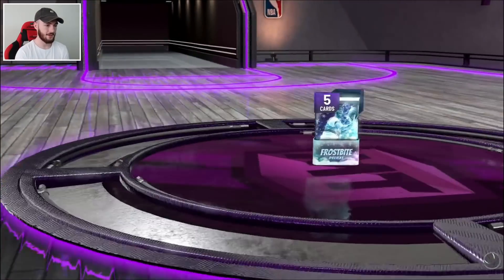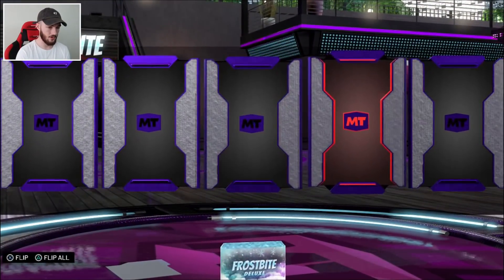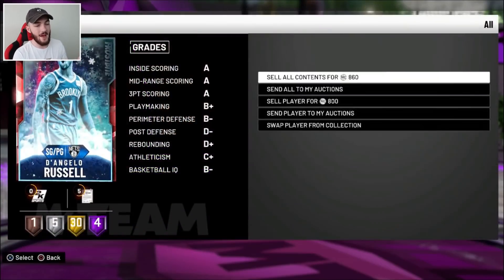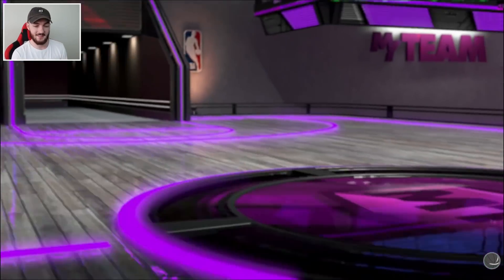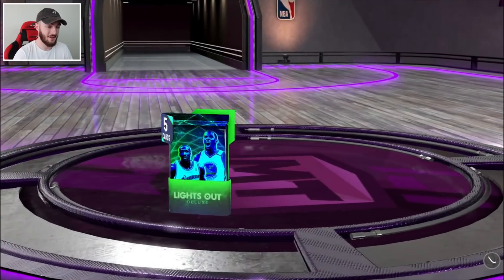This is going to be the final pack — can we pull a Pink Diamond? The Rubies in here are hella common. But I can never be mad because we've pulled a Pink Diamond from these before. I can never be mad at these Lights Out packs — they're only 6 tokens each.